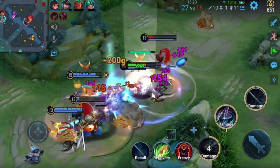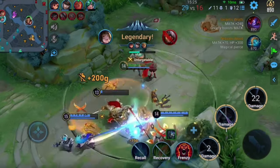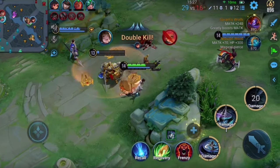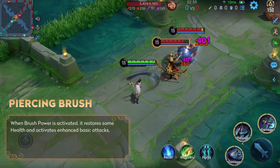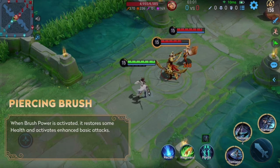To learn the truth about the case in which her grandfather was implicated, Zhang Guen became a spy for the Empress. Her passive skill turns every third basic attack into an enhanced basic attack that deals piercing damage.